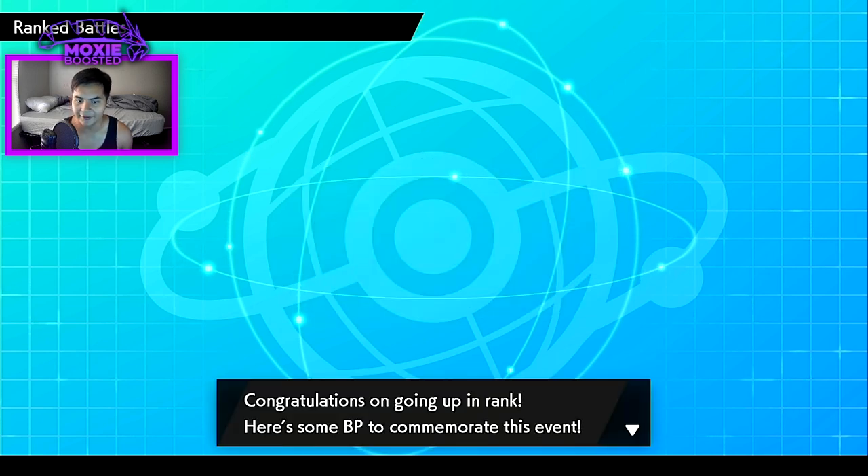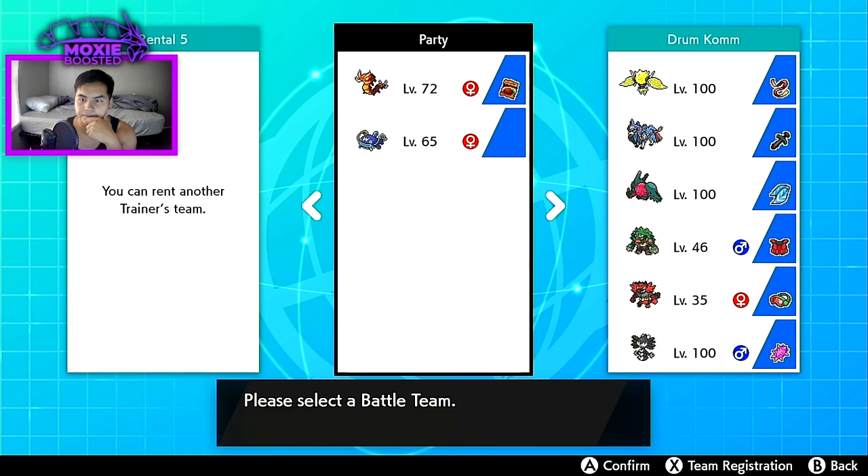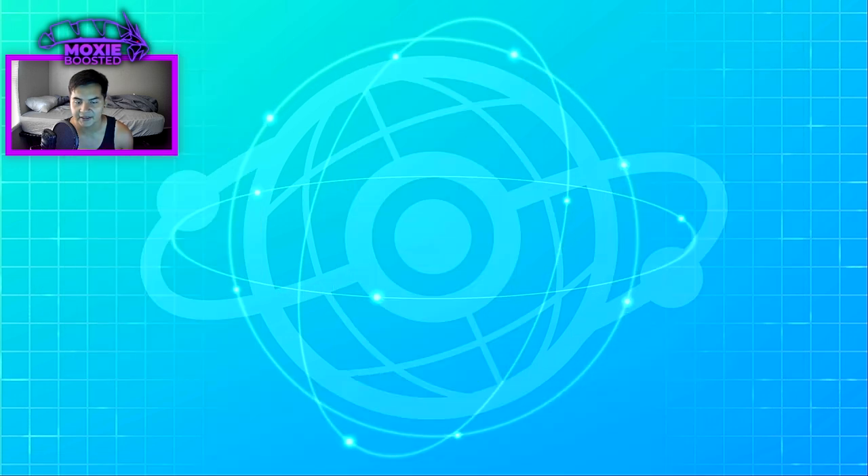We're in Great Ball 9 apparently — 10 battle points, let's go! Here's the team: Focus Sash Regieleki, Substitute/Close Combat/Behemoth Blade/Protect Zacian, Choice Scarf Regidrago, standard Assault Vest and Safety Goggles Rillaboom and Incineroar, and a Cobraberry Fake Out/Trick Room/Psyshock/Protect Gothitelle.